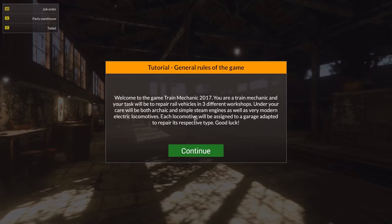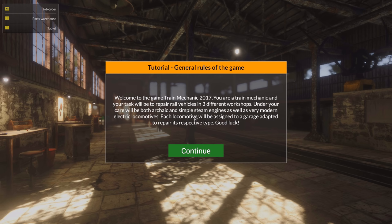Welcome to the game, Train Mechanic Simulator, or Train Mechanic 2017. You're a train mechanic, and your task will be to repair rail vehicles in three different workshops. Under your care there will be both archaic and simple steam engines, as well as very modern electric locomotives. Oh, that's cool. Each locomotive will be assigned to a garage adapted to repair its respective type. Good luck.